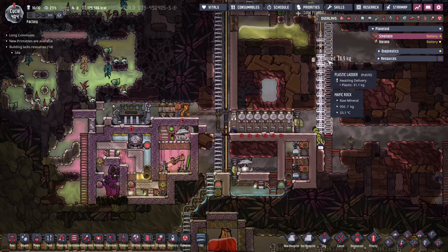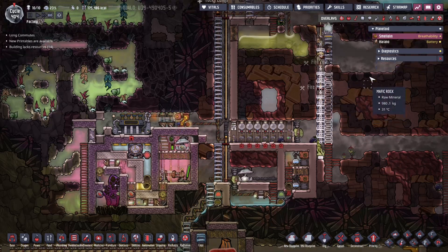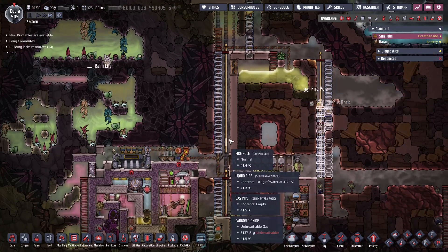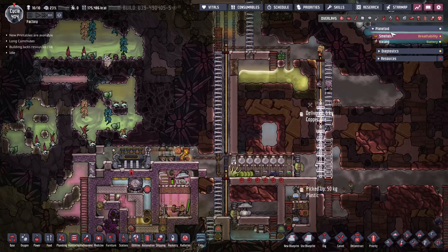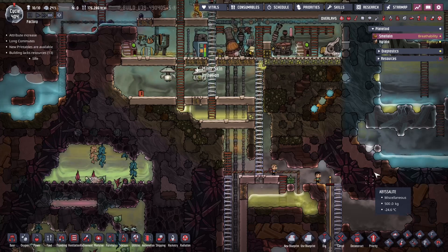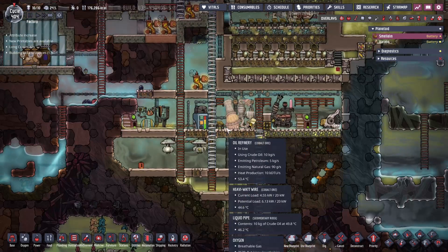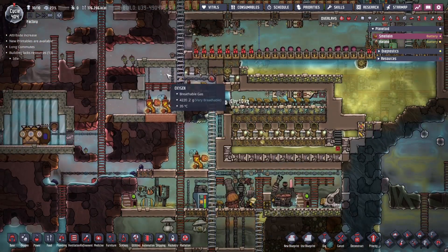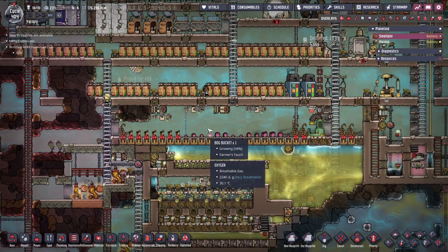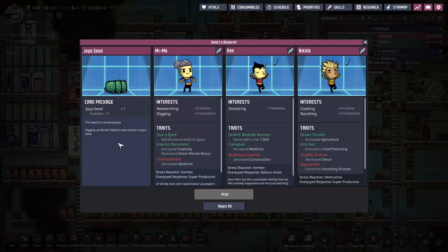We're just gonna shimmy this ladder over there — that'll help to speed things along. We can actually reclaim this thing. This is working pretty well. We're capturing CO2 and providing oxygen at the same time. Everything is working. Food is cooking. Something is printing — let's see what's printing. Joyous seeds!